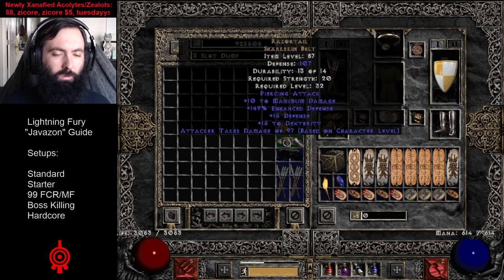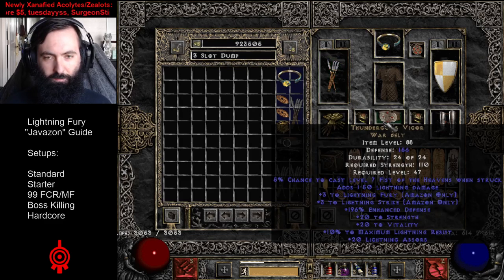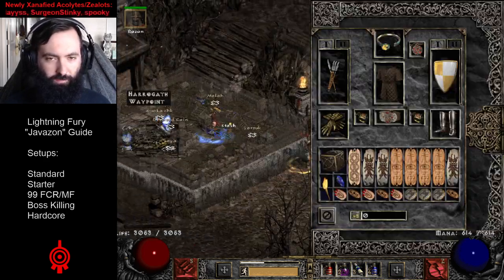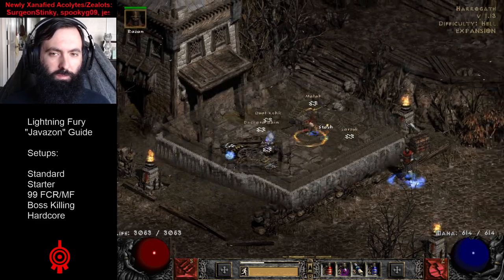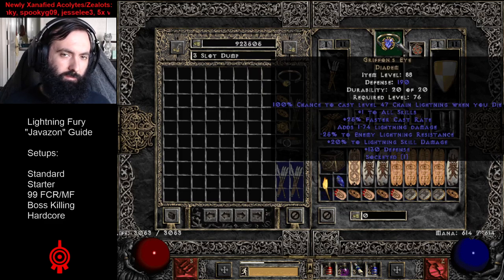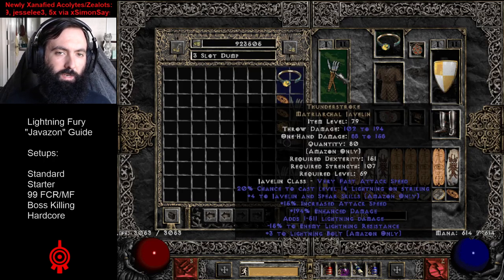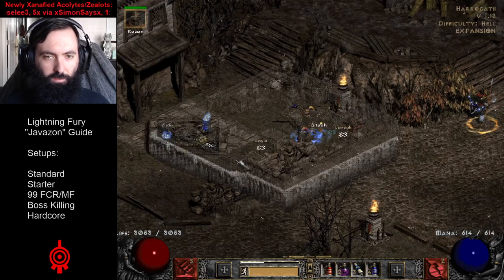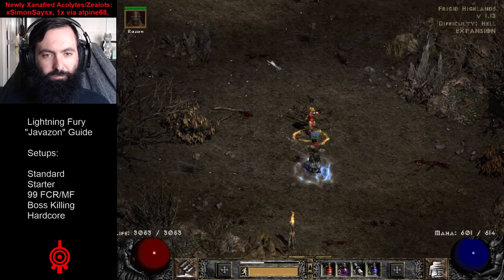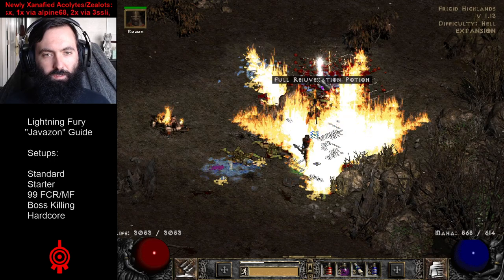Even though we're not in the boss-killing variant yet, I'm going to use Thunderstrokes for more negative enemy lightning res and Thunder God's for his lightning breath. Let's see how well we perform here under these conditions. We can also get a lightning-faceted Griffon's instead of an attack speed-faceted Griffon's and still hit that 52 attack speed breakpoint because we're using Thunderstrokes.